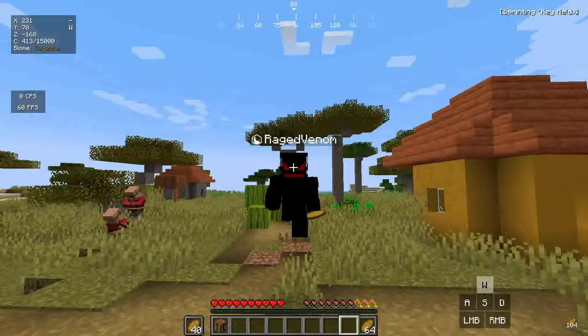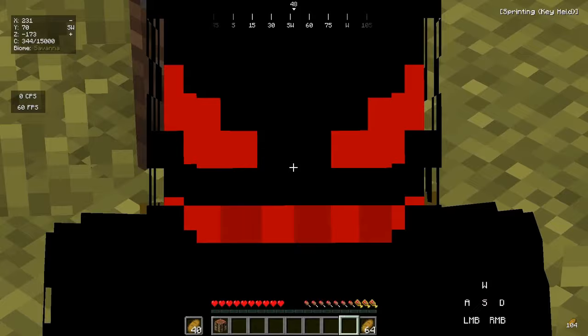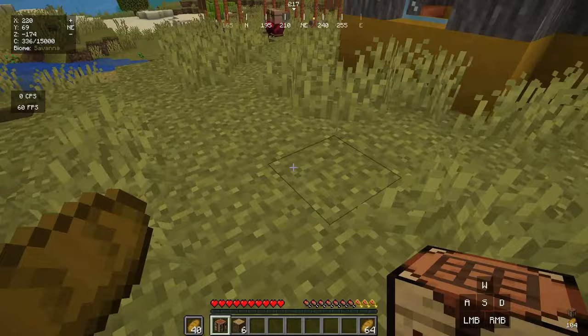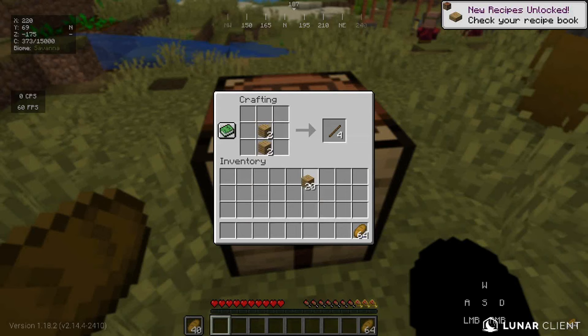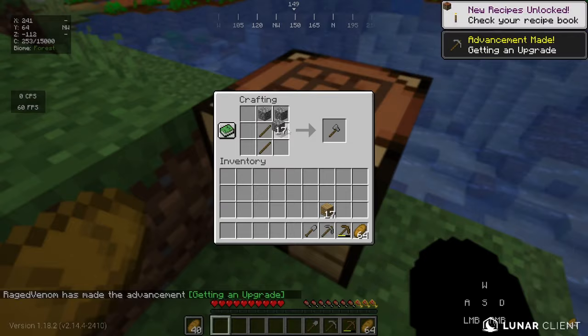Now it's time for us to start working. Let's get some wood, we already got the crafting table, let's craft some sticks, a wooden pickaxe, and now time to mine some stones to get cobblestones and craft the stone tools and two furnaces.